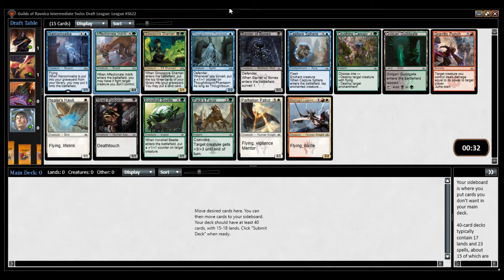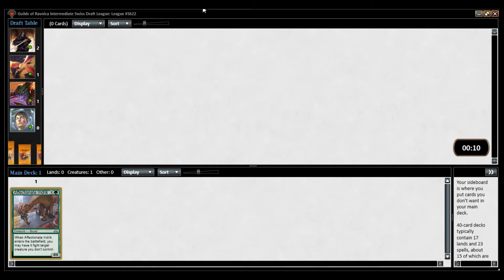Glowspore Shaman is fine, but at the end of the day it's a 3/1 for 2 that gives you a little bit of value and then you can trade it off, so it's not a super huge payoff. I'm going to take Affectionate Indrik. I think the card is very good so I'm happy about that. Faultbound Phantasm is a very solid card if you're Dimir, but I'm just going to take the best card, which is Affectionate Indrik.